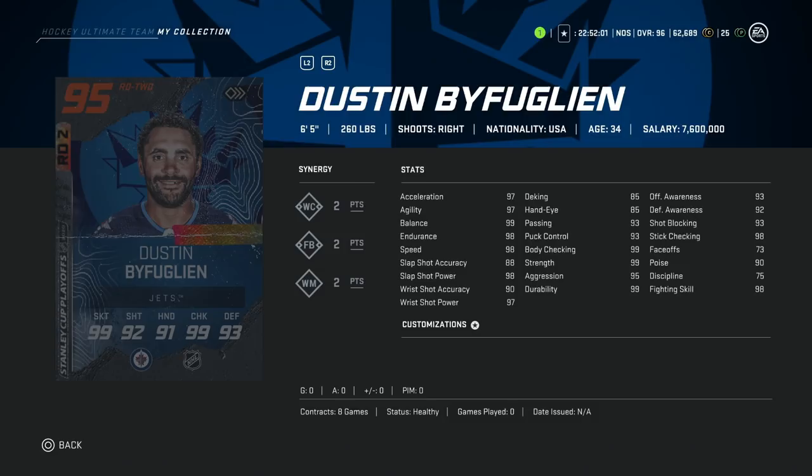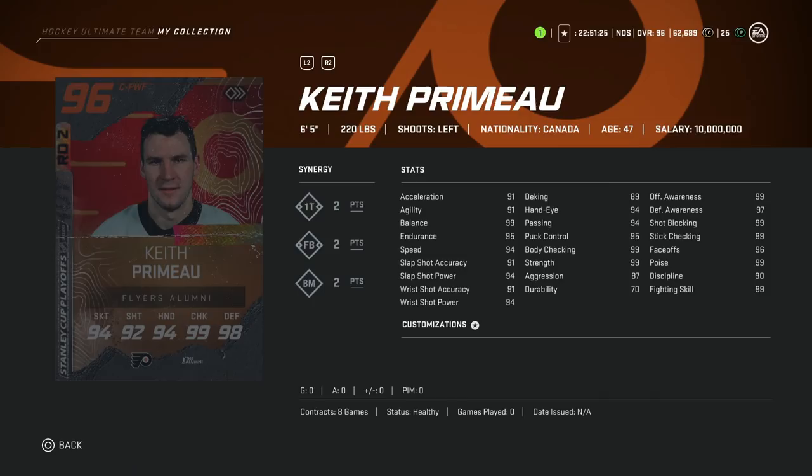Then we've got the 95 Dustin Bufflin. If Franzen was the perfect winger card build in NHL 20, Dustin Bufflin is the perfect defenseman card. He's 6'5", 260 lbs — you're not bumping him off the puck and you're going to throw guys around. He's got 98 skating across the board, 98 shot power, 88 accuracy — a little lower but he'll rifle shots through. Strength and body checking at 99, puck control and passing at 93. Very, very good card — one of the best right-handed defensemen in the game.